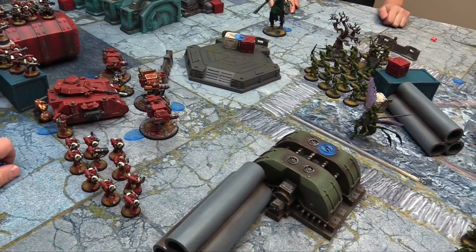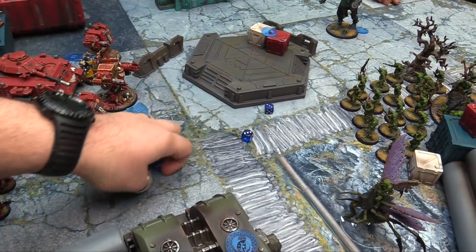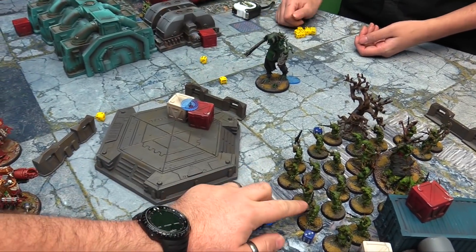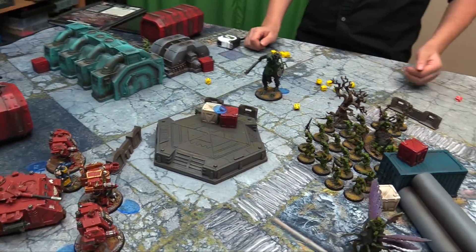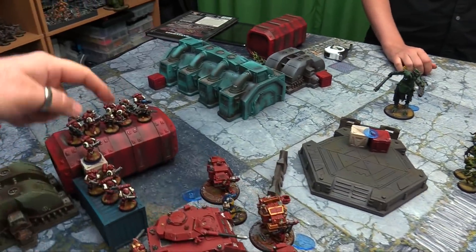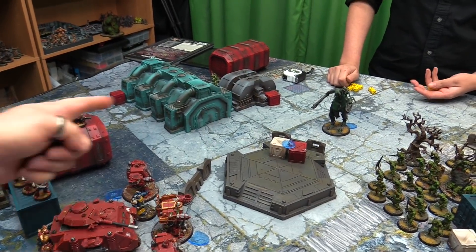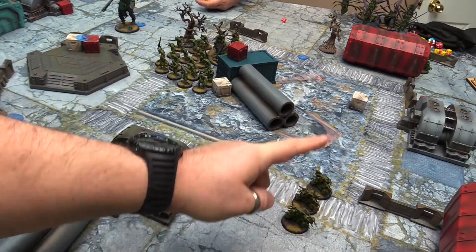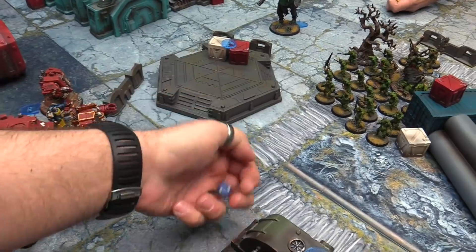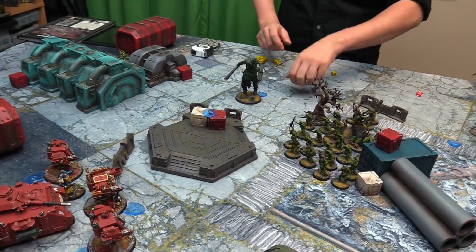The Predator fires — two to three shots, gets four — rerolling misses, wounding on threes, rerolling ones. Three wounds, five-up saves — takes six and he explodes, scoring five on the explosion. The Heavy Bolter fires into the Nurglings. Sniper rifles can't shoot the closest unit (Plaguebearers), so snipers go into the Demon Prince and the Heavy Bolter into the Nurglings. One sniper hit — fives to wound, strength five — the Demon Prince takes a wound and is down going into turn two.